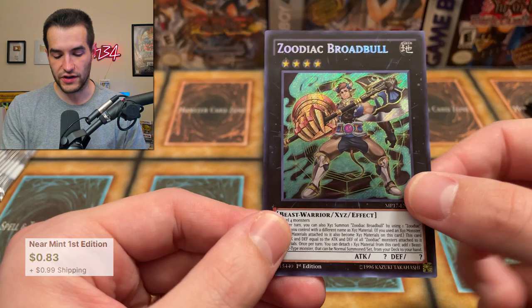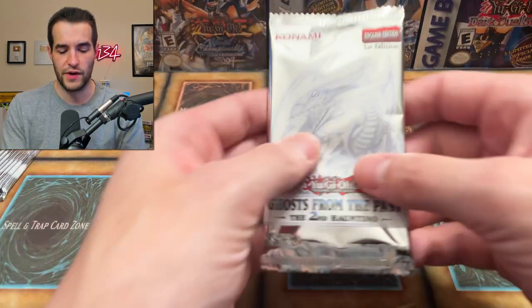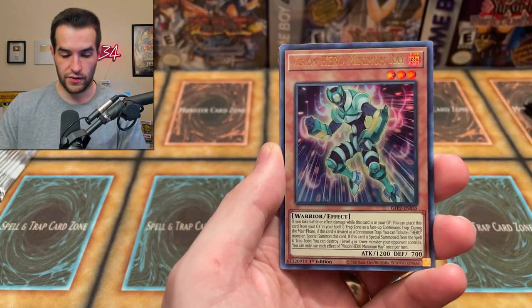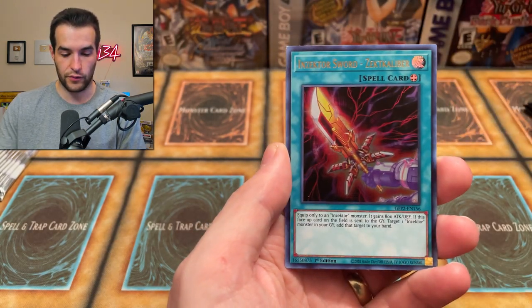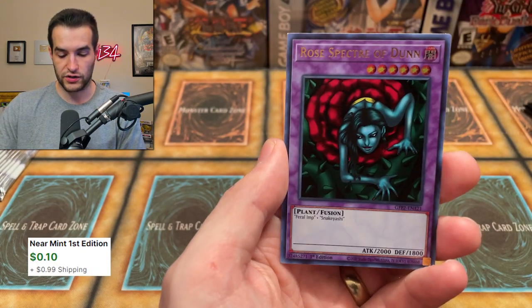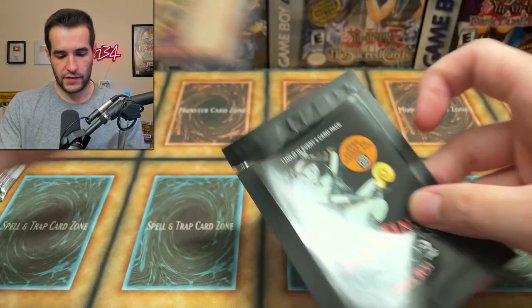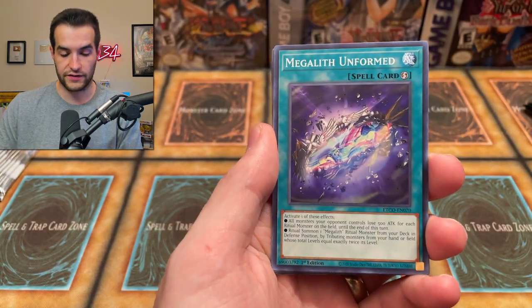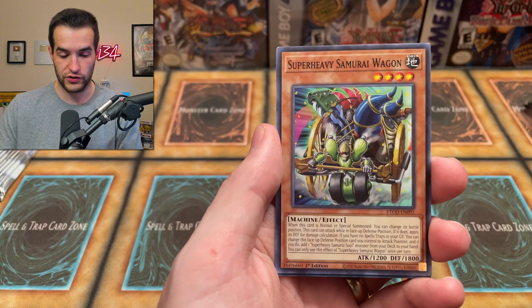Let's see what we can get. We got the Vision Hero Minimum Ray, the Sky Cavalry, the Inzektor Sword, and Rose Specter of Dunn — very cool. Oh, it's a Dark Magician Girl common! We have officially pulled one, very nice, from Yugi's Legendary Dex. Let's see if we can pull a holo version.